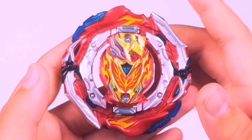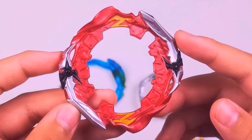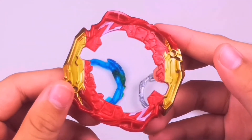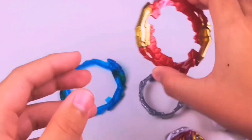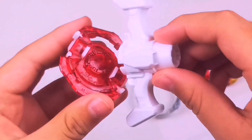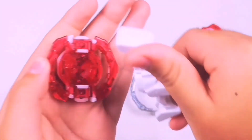You can use these in high mode and low mode as well. To change the spin direction, you flip the layer — that puts it in left spin. For the DP core, you change modes by twisting the middle part of the core and then putting it in the mode you want.